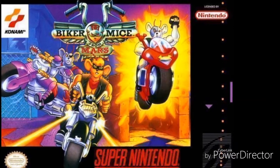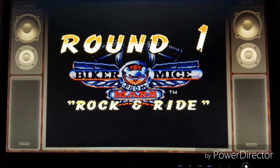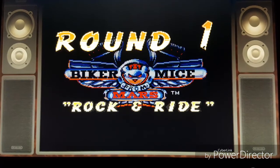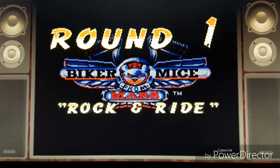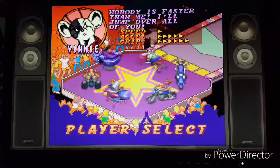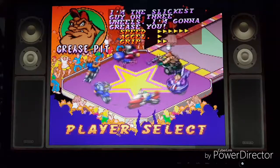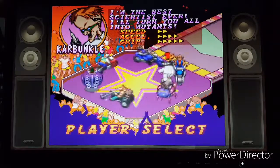There isn't really a special introduction when you turn the game on — it basically gives you one or two player and then you choose main race or practice. We chose main race. The characters the game has to offer are the three good guys: Throttle, Moto, and Vinnie. For the bad guys we have Limburger and Grease Pit.